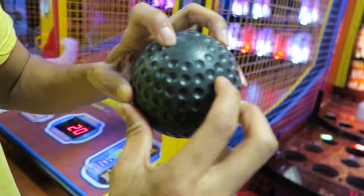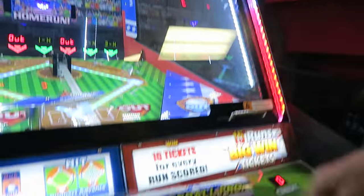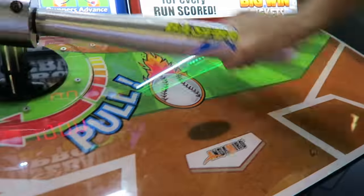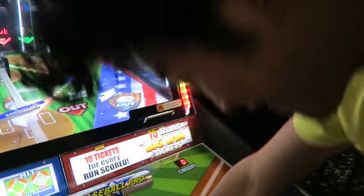This is my second favorite game, it's called Baseball Pro. For this one you want to use a flicking technique — a one-finger flicking technique — it works every time. Because if you use your whole hand, look how slow that is. If you use your finger, it causes the velocity of the ball to fly faster.